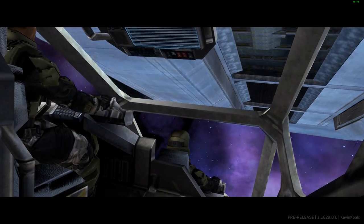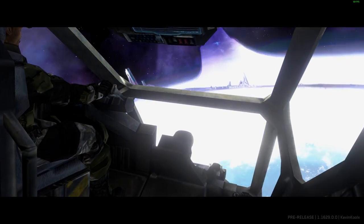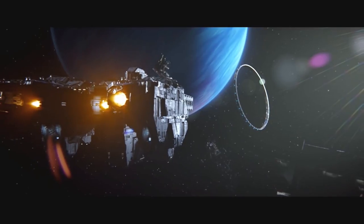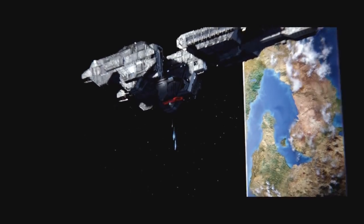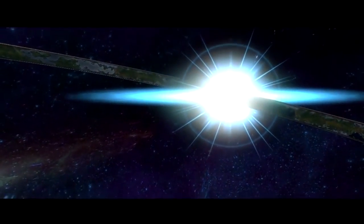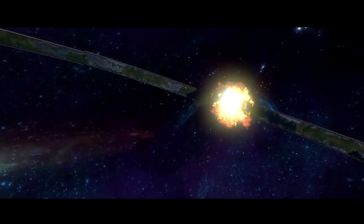Within the games of Halo, we travel to multiple locations throughout the galaxy of the Milky Way. We even travel to three different Halo rings — Alpha, Delta, and Gamma Halo. But the games don't really give you a sense of where in the galaxy these rings are located. I found a way to map out all the Halo rings within the Milky Way galaxy. So in this video, we're going to answer the question: where are all the Halo rings located? Stay tuned throughout the whole video to understand all the details.